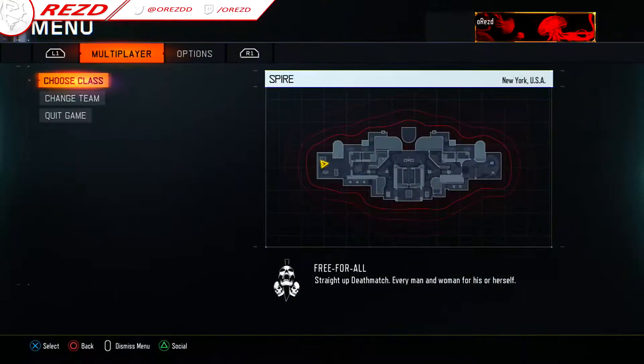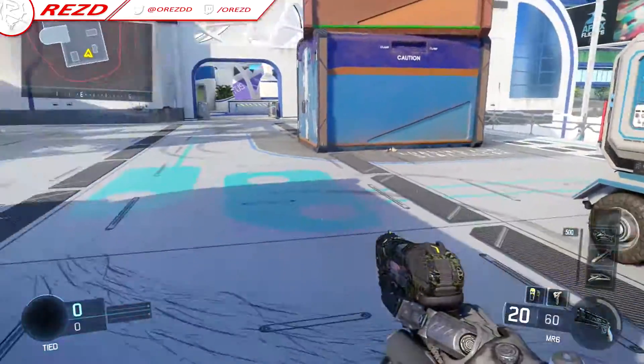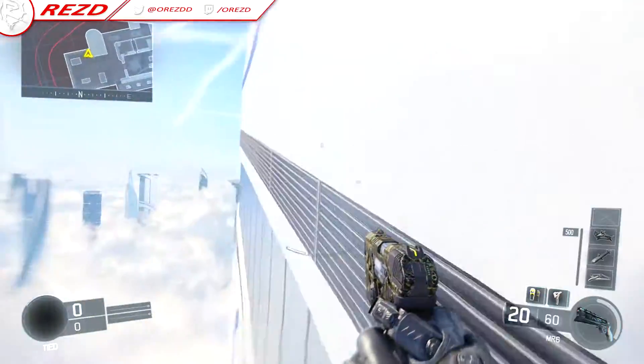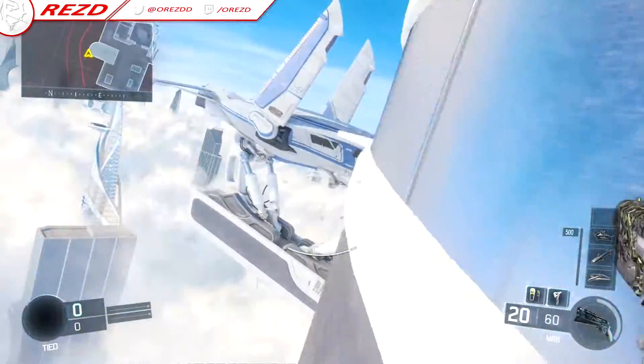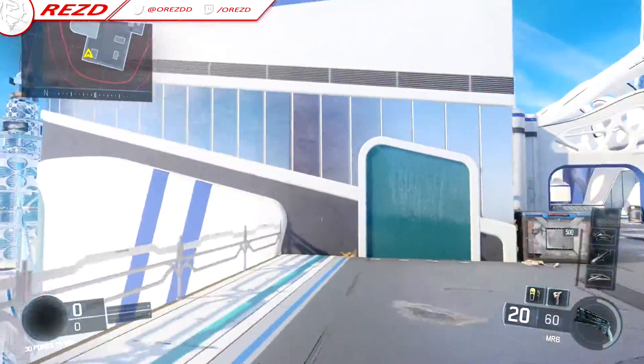We're going to be starting over this side of the map again, and go around left, back around here. Not too sure on the wallruns though. It does look like you can actually go around this entire building. As you just saw, first off, you can actually run around this side of the wall.